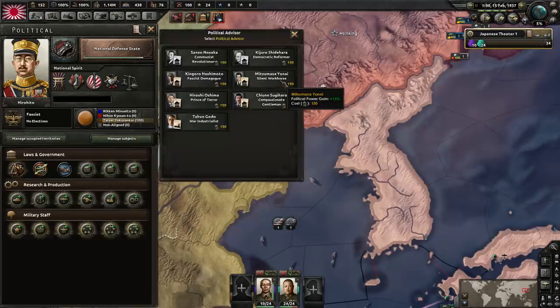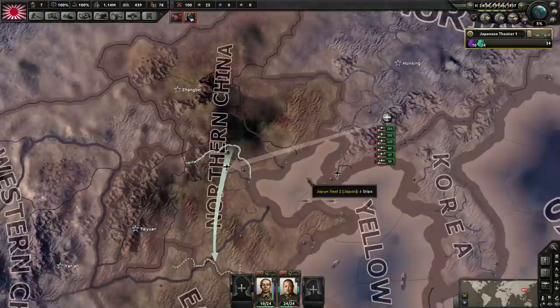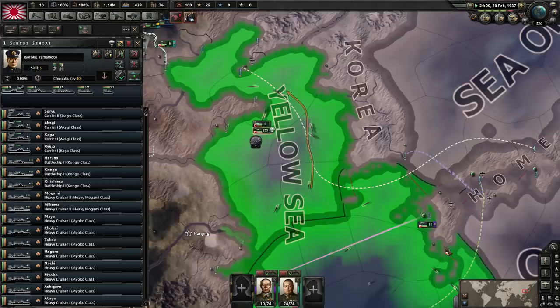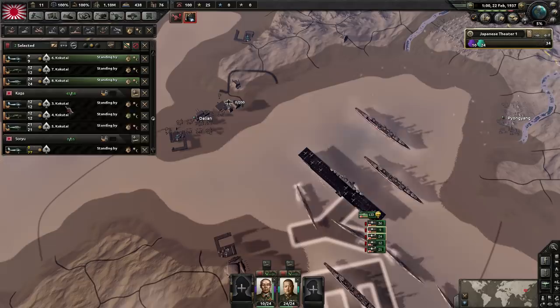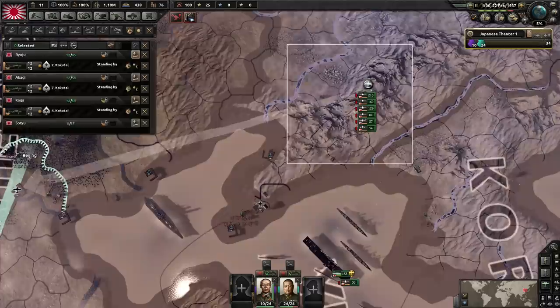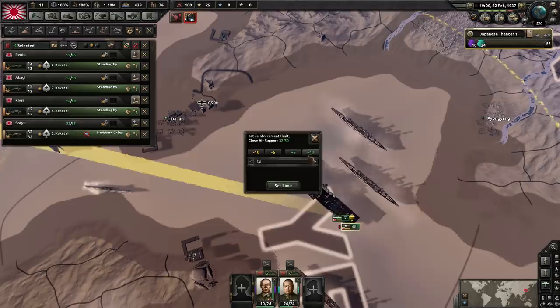Let's make a few adjustments to the fleet. I'm going to delete all the planes that aren't close air support from the carriers — this is my own adaptation, not Tommy's guide. I'm going to assign lots of carrier-based CAS planes to our carriers, as many as we have. Spiritual Mobilization is the next national focus because we need to maintain manpower.